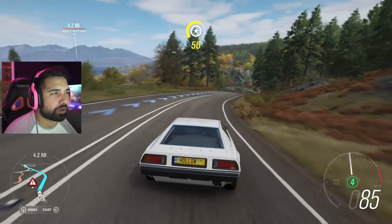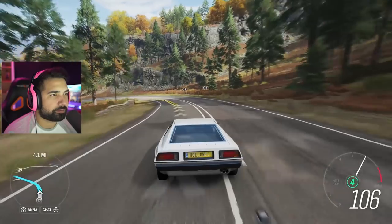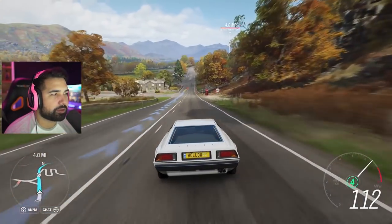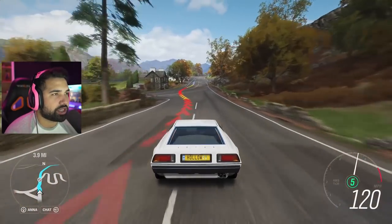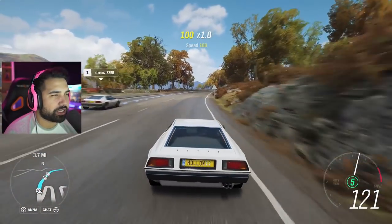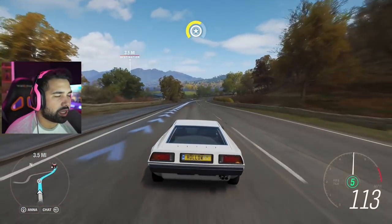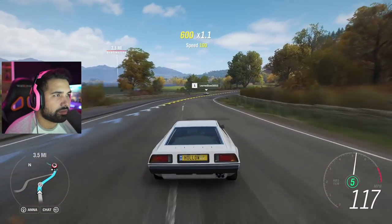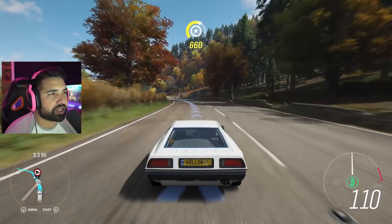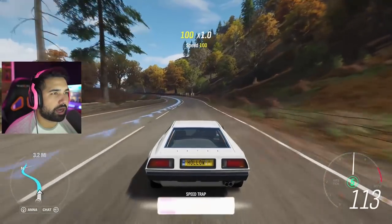That was almost as illegal as what I'm doing now, which is driving on the opposite side of the road. The car controls a lot better without the body kit — much better, and it is a little bit quicker. With the body kit it was only allowing us to go like 113 miles an hour; this will probably reach 135, maybe 140. I gotta find a straight road to see if it actually reaches that.